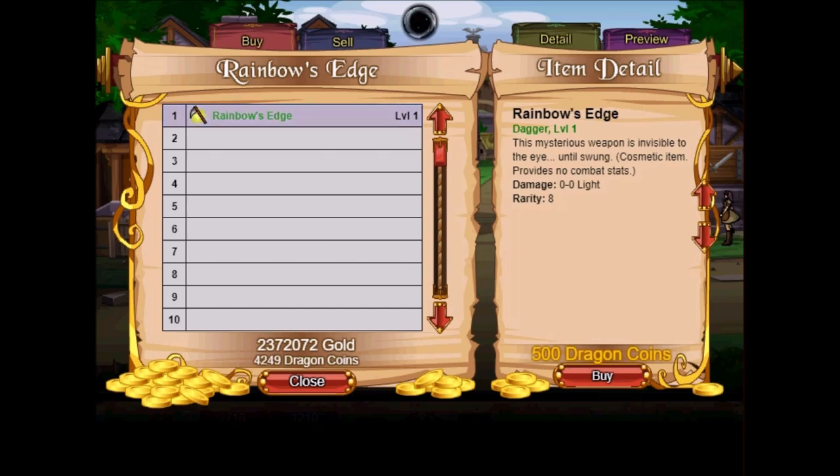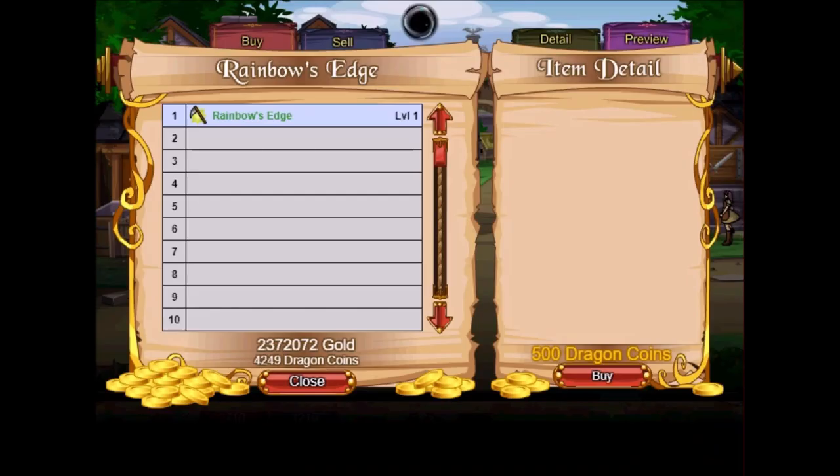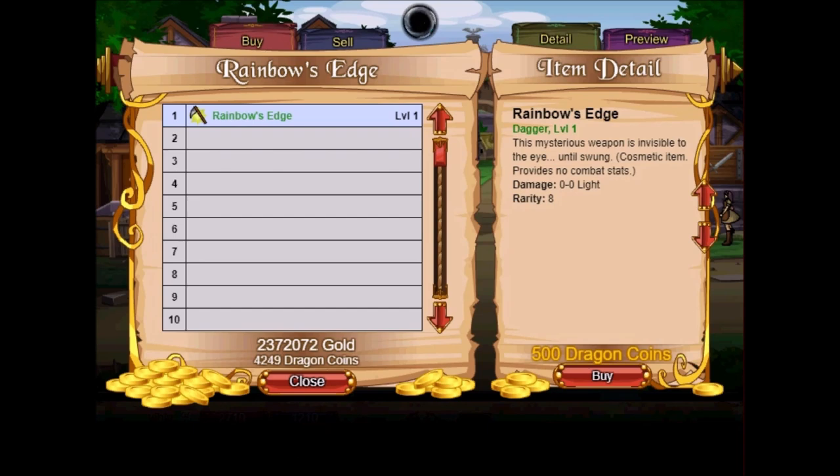It's showing a scythe icon but it's actually a dagger, which is kind of weird. If you try to preview it, you can't see anything. I'll assume you just keep your regular weapon that is equipped and all your attacks turn into nice rainbow flashes. So for 500 DCs, the staff is looking to see if there is a market for this kind of item and they really want your feedback.